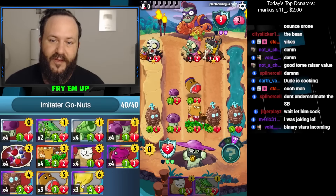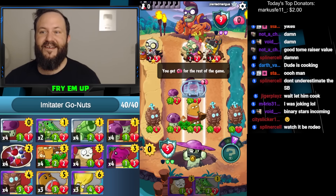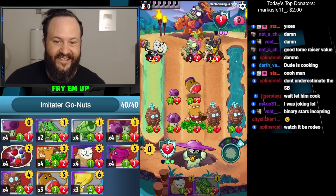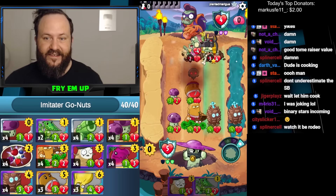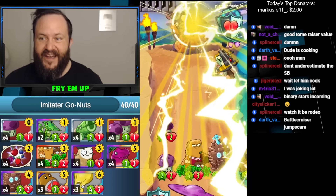And if he doesn't have a teleporter or beam me up, we're gonna win here. Yes, so unless he rolls double threes we got this guy. This was a pine clone into go-nuts, one of the many things this deck does, and we got it done.